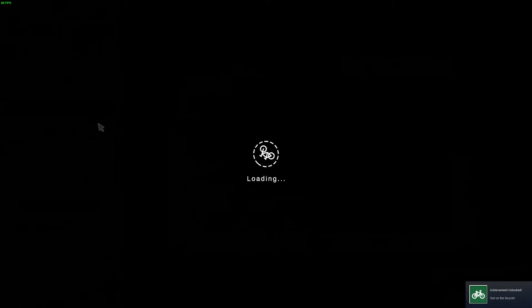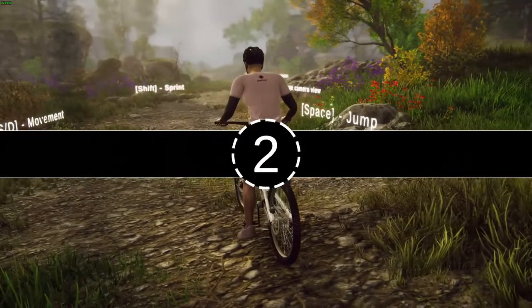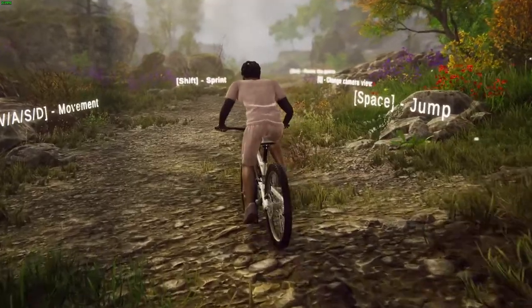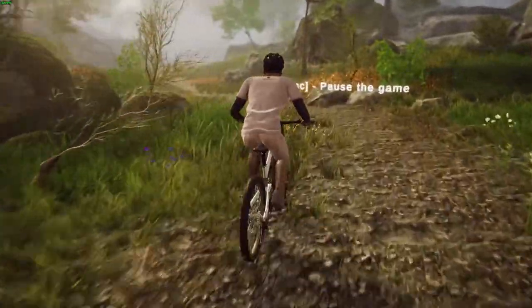Five maps it looks like. Get on your bicycle — Forest Willie. Space to jump, exchange camera view, WAC, shift to sprint. Exchange view — okay, that's first person. Pause the game.